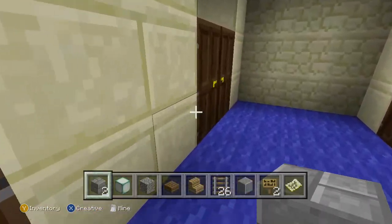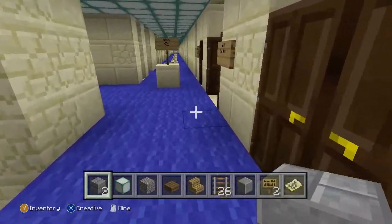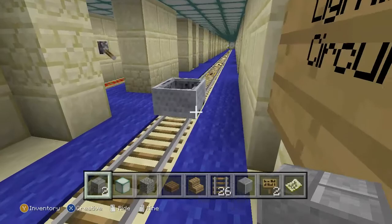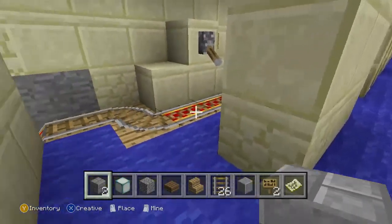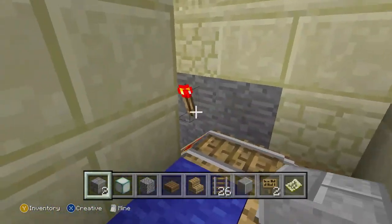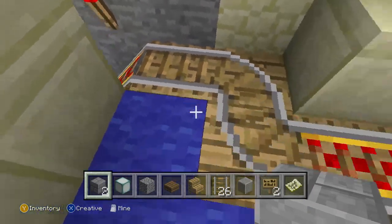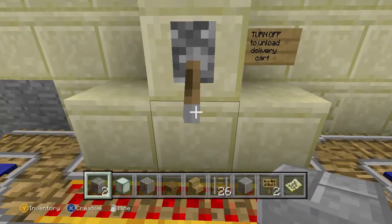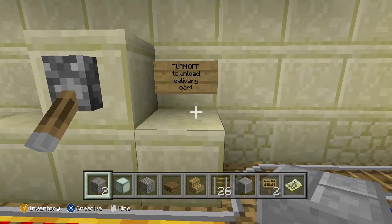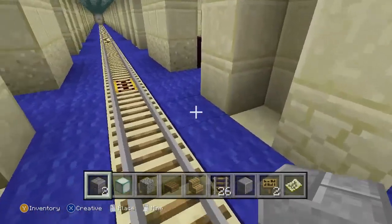Down here I have a minecart. This is like your middle minecart to roll down to these different package areas. And there is a running rail. I just bounced it back, and you can stop it at each station. Unload delivery cart — I forgot about that.